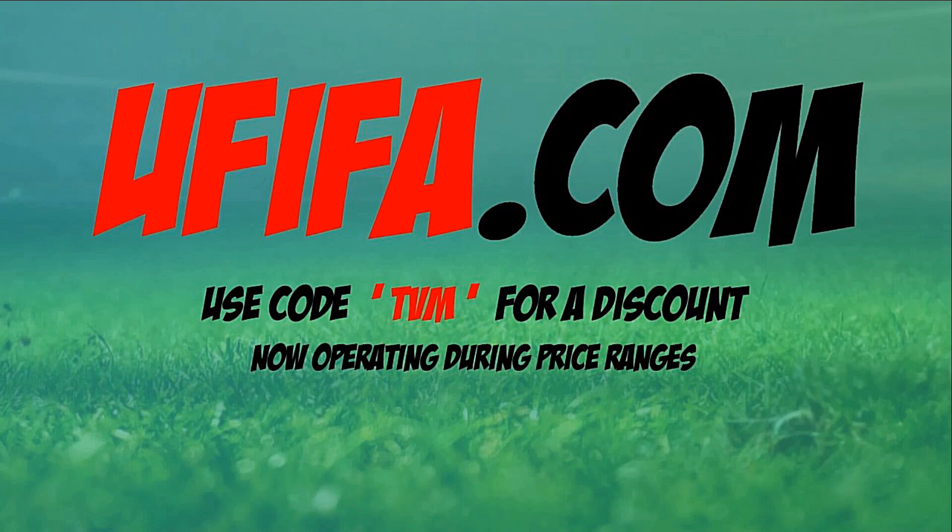If you want to build the ultimate team or open a shed load of packs and you need coins, go to ufever.com or igsky.com and use the code TVM at either checkout or both to get yourself an 8% discount. The links can be found down in the description.